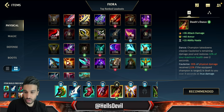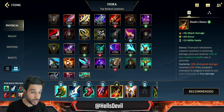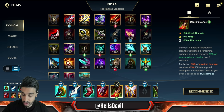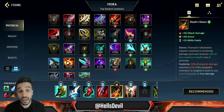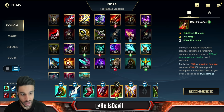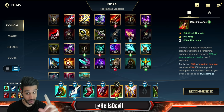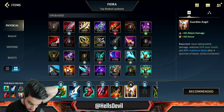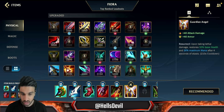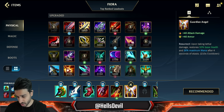Deaths Dance is always a good item on Fiora because you generally want to take out one enemy. You store 35% of physical damage, then take out an enemy and your ult will heal you combined with Deaths Dance. It's a combination of healing up a lot and being super tanky for a very short duration - exactly what Fiora needs. Guardian Angel you always go for as your last item, every single game, every single scenario.